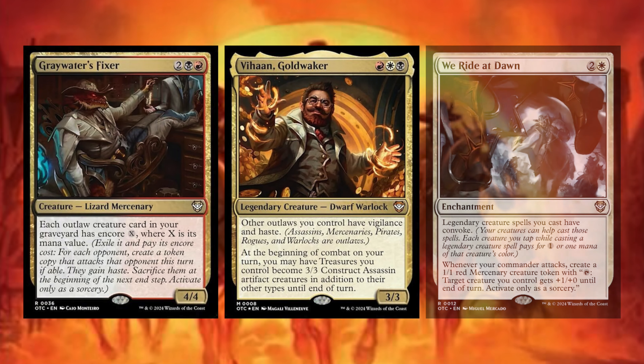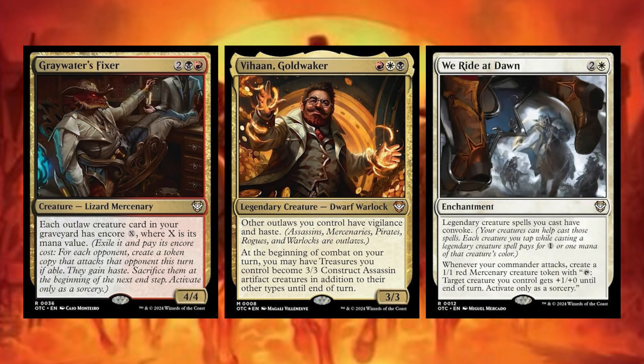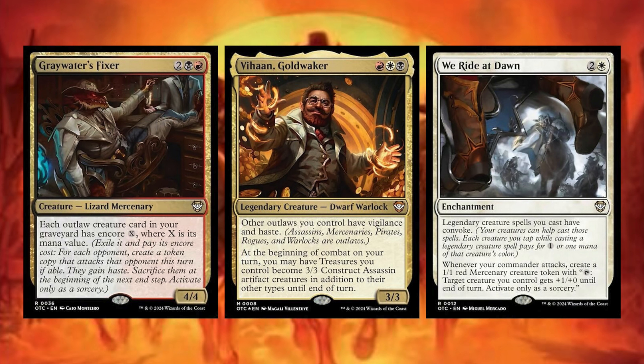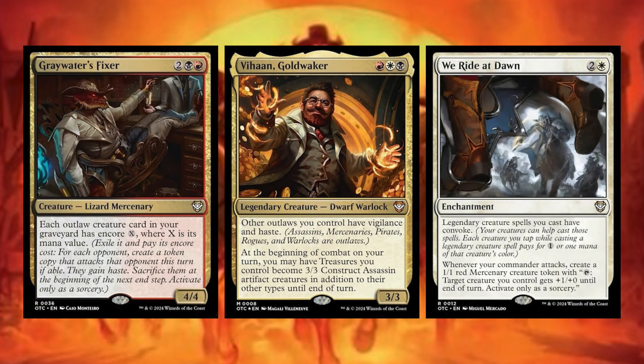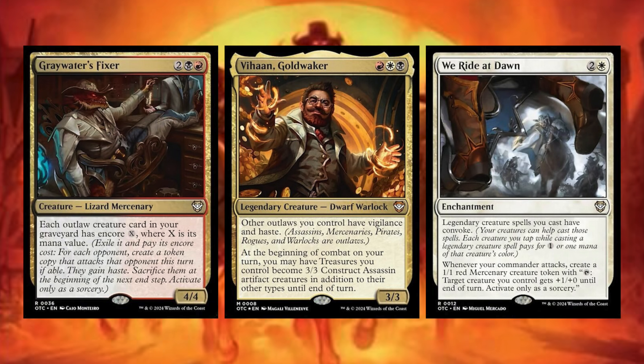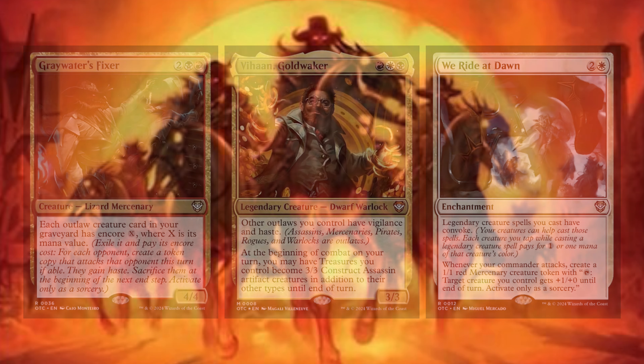The last three new cards are Gray Water's Fixer, Vihan Goldwaker (already discussed), and We Ride at Dawn. Gray Water's Fixer is two, black, red — lizard mercenary. Each outlaw creature card in your graveyard has encore X, where X is its mana value. With encore you create a copy that attacks each opponent, so at the end of a game you can just encore a bunch of stuff out. We Ride at Dawn is two and a white enchantment: legendary creature spells you cast have convoke, and whenever your commander attacks, create a 1/1 red mercenary token with 'tap: target creature you control gets +1/+0 until end of turn.'